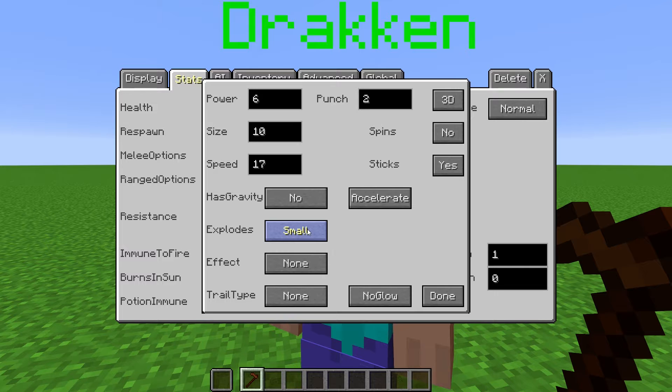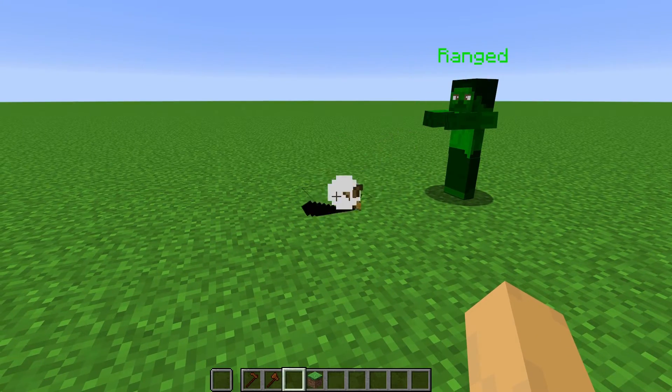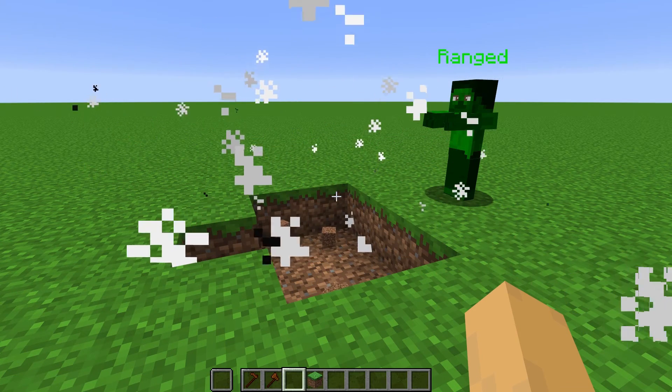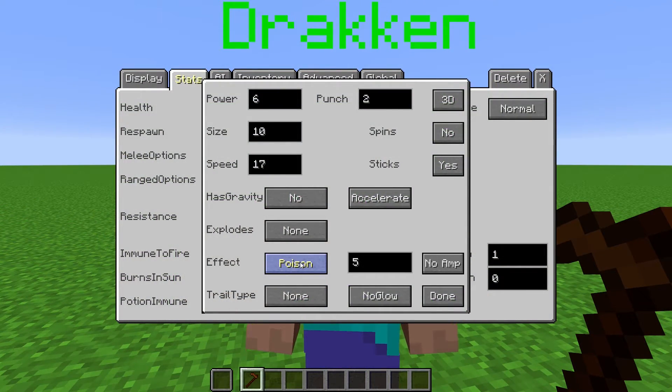Here you can choose if the projectile explodes when it hits something. You can make the explosion small, medium, or large. The explosion is affected by the mob griefing game rule. Here you can select an effect to be applied to the target if they are hit by this NPC's projectile. Time is how many seconds the effect will last, and Amplified will increase the potency of the effect.